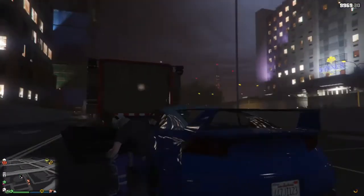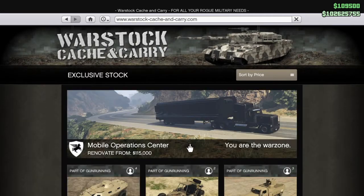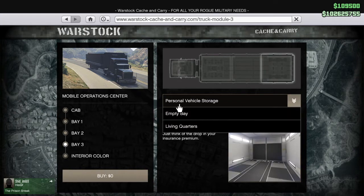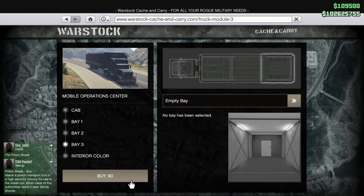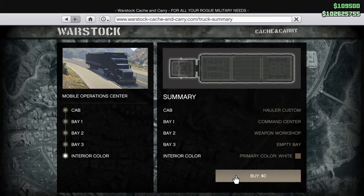The plate number is still 44 23. Go into your mobile operation center, get into the car, open your phone, go to internet, go to Warstock, go to mobile operation center, go to Bay 3. Switch personal vehicle storage to empty bay, click buy, hover over buy, hold R2, press X and keep pressing triangle — you gotta be really fast. Press X, keep pressing triangle until you see the black screen, then take your hands off triangle and R2.